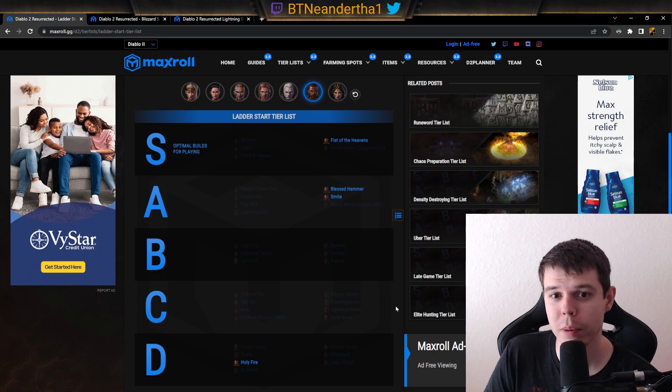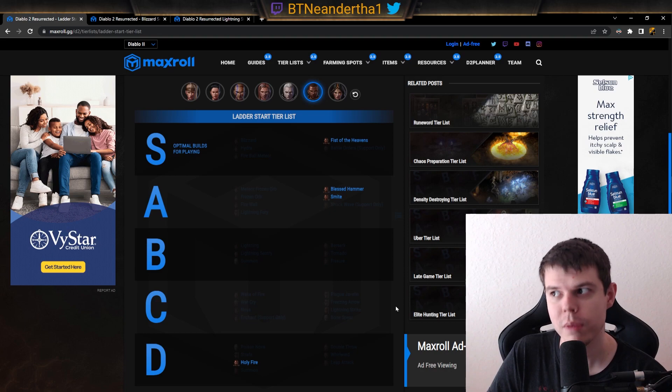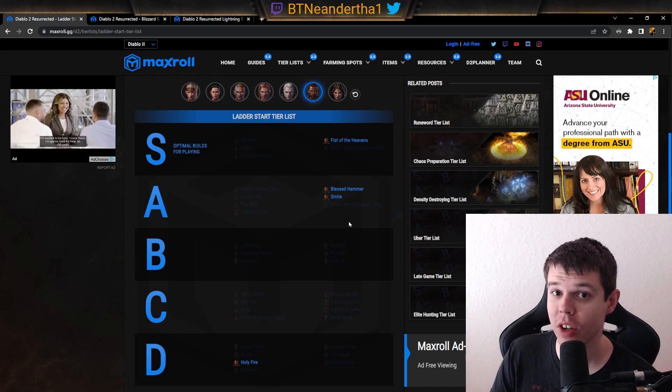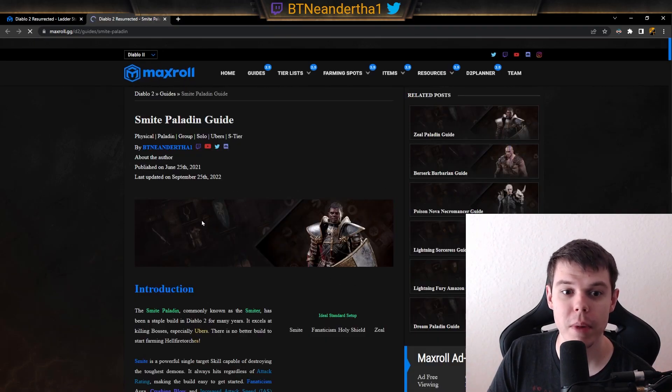For the paladin, there's pretty much no better ladder start than Fist of the Heavens — you do magic damage, can farm places like the Pit, and you have a free aura. If you're playing with a bunch of sorceresses, which this ladder is likely to have a lot of, you can just run Conviction. Blessed Hammer is also very strong due to its magic damage, but it requires that aura which gives it less flexibility than Fist of the Heavens. Smite is easily the best starter for killing Ubers your first time — it's super smooth and easy.